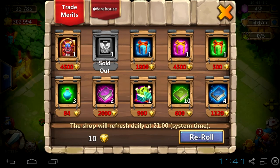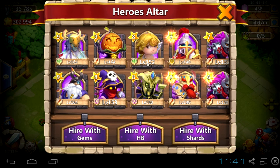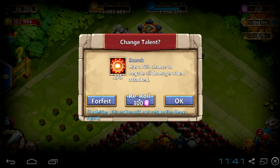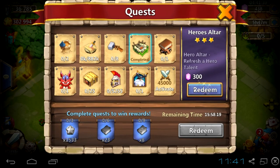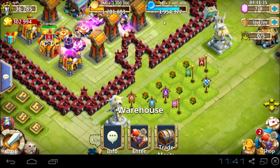So now we are going to proceed with our talent refresh card. Let's choose the hero for which we want to roll. I'm going to roll for Pumpkin Duke. Let's use it — 2 of 5 scorch, no, I'm not going to keep that. Now the only thing we have to do is claim our 300 gems. And that's all, enjoy guys.